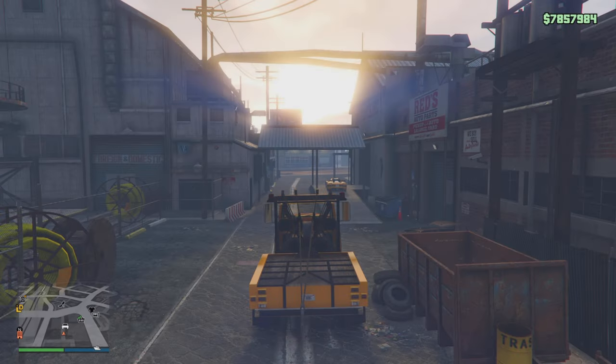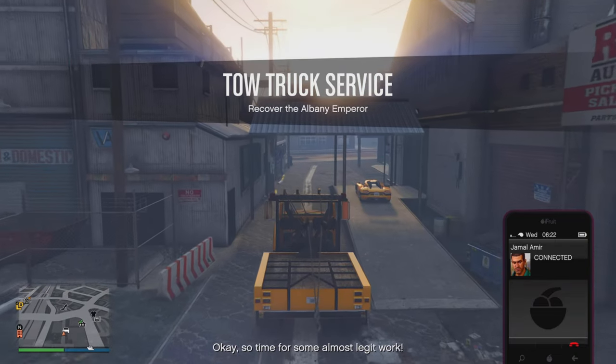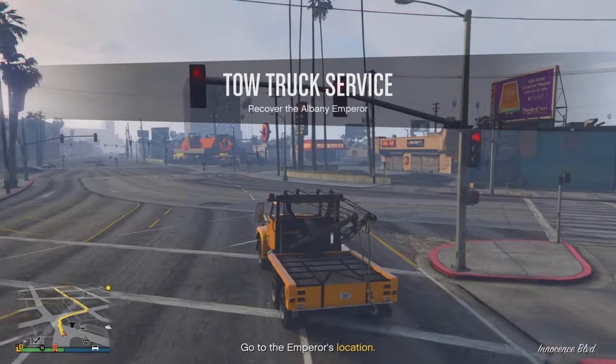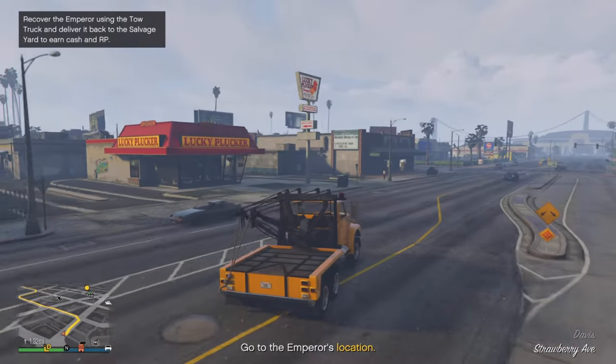It's more of a co-business alongside the salvage yard robberies. The way the tow truck service works is you purchase the tow truck for $1.1 million, or $600,000 via the Maze Bank foreclosures, while you are purchasing the actual salvage yard.